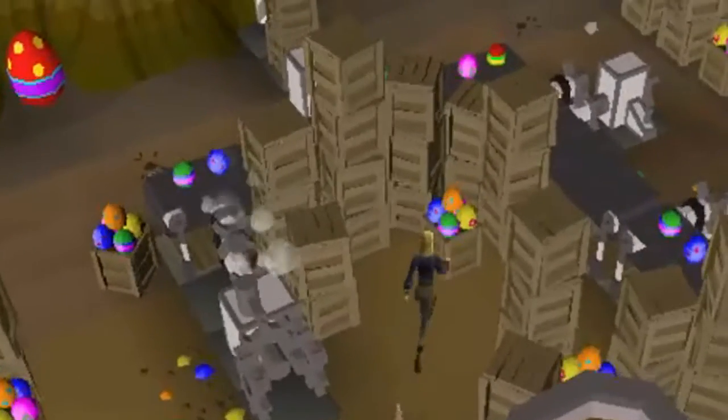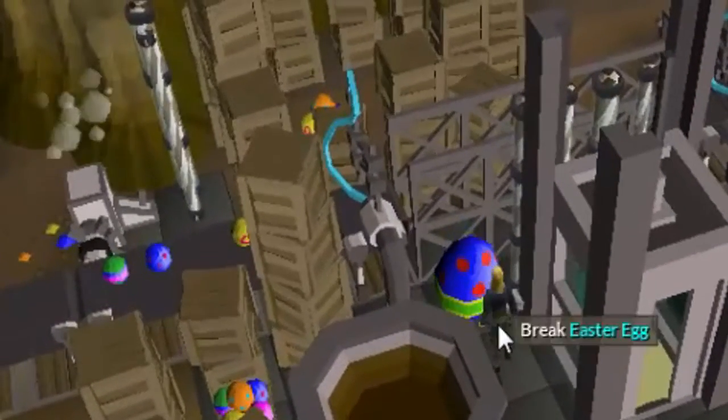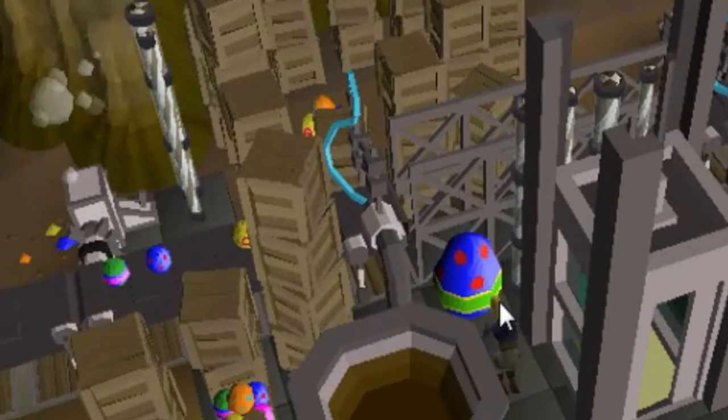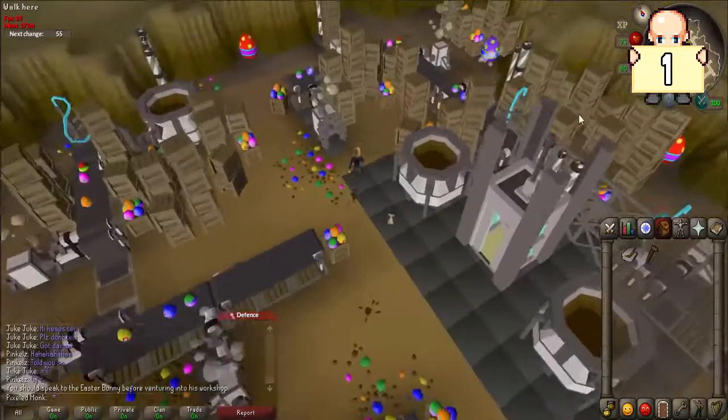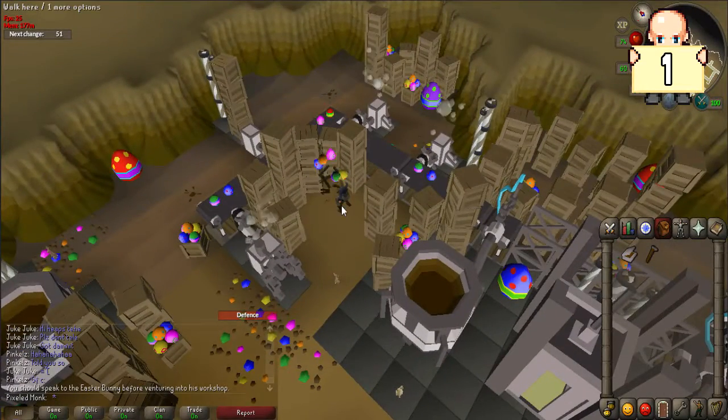You are looking for any jumping crates, large Easter eggs, or hiding spots that the chicken may be in. Once you find the chicken in each spot, he will teleport to another area of the room. The first location for the chicken is close by, just north of the elevator in a crate. Left-click to break open the crate.